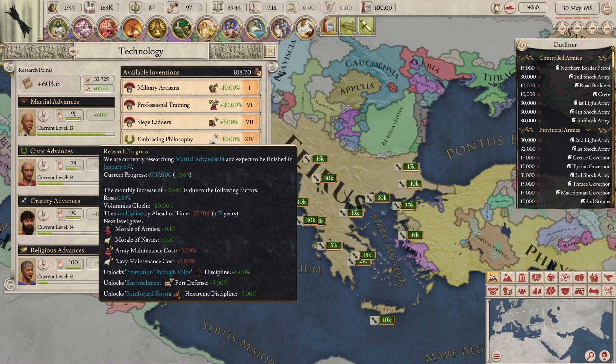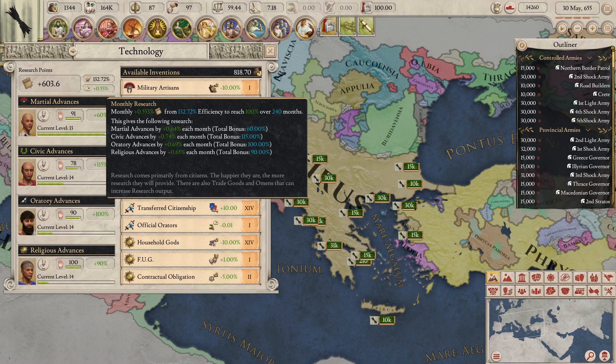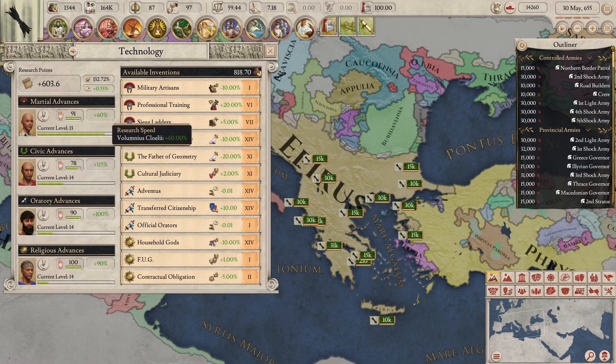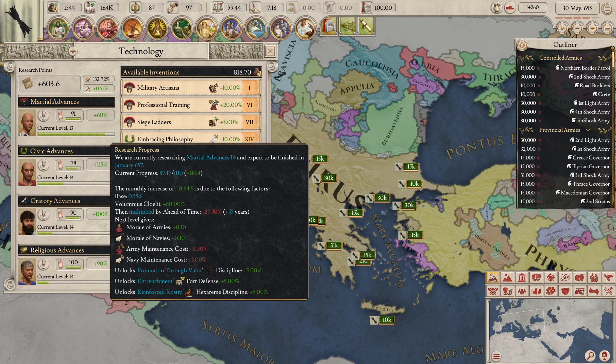This increase is due to a base increase of 0.55, which is your monthly research rate situated up here. The base research value of 0.55 is then increased by 60% due to the competence of the researcher in place for that specific tech section. For each point that the researcher has in the corresponding stat category, it increases the base monthly increase rate by 10%. For example, my researcher here is called Voluminous Chloriae and has 6 Marshall stat, therefore increasing the research speed by 60%. As you can see in the tooltip, 60% of the base research rate of 0.55 equates to 0.33, which is added to the base research value of 0.55. So 0.55 plus 0.33 equals 0.88.